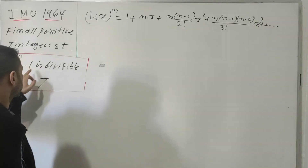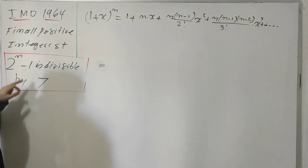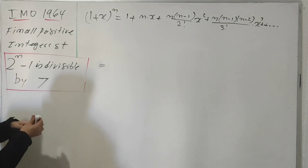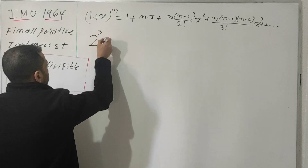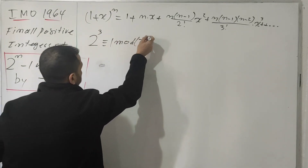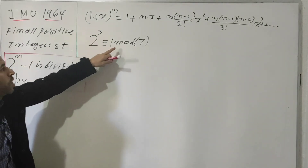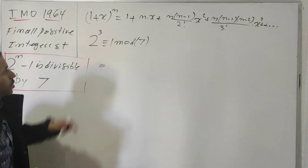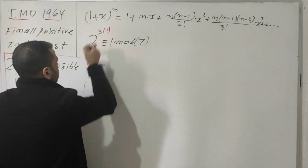Before I apply this expression, I'll take the base case when n equals 3. We have 2^3 is congruent to 1 mod 7, because 2^3 gives us 8, and 8 minus 1 is 7, meaning 7 divides 7. So this term equals 1 times 7.